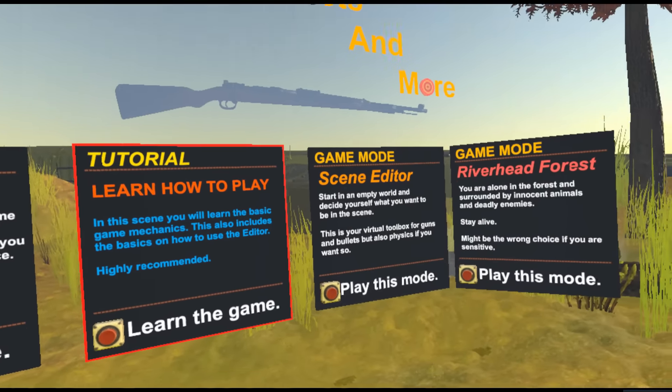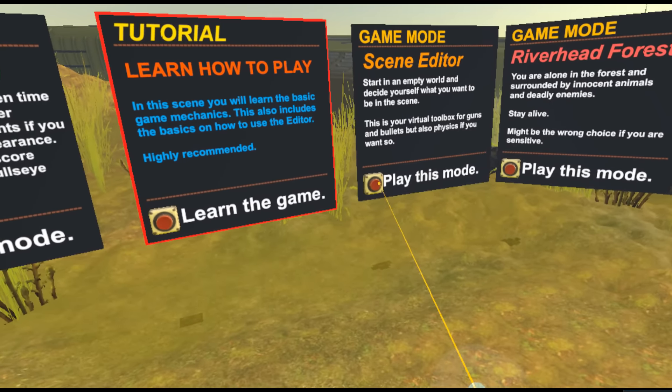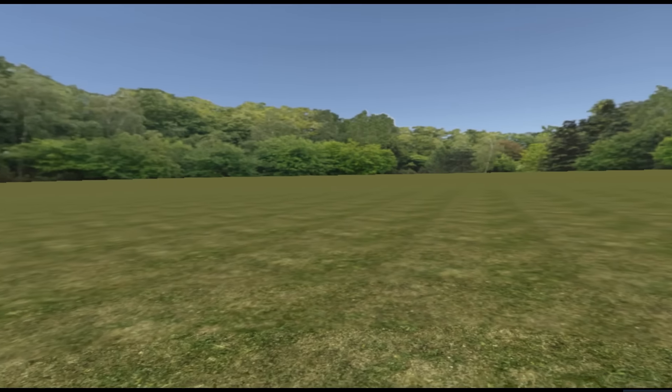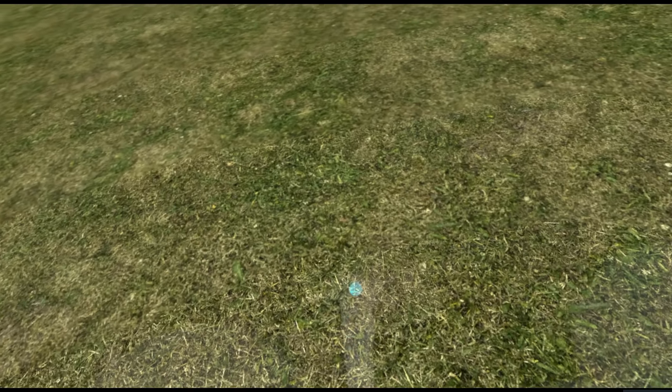As it says, this is your virtual toolbox for guns, bullets, but also physics if you want to do so. So let's take a look. You get presented with a completely empty scene ready to start, and it already looks really really nice - background trees and a bit of grass for the floor.